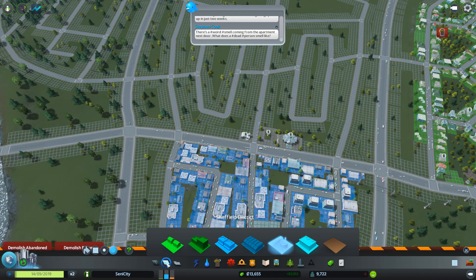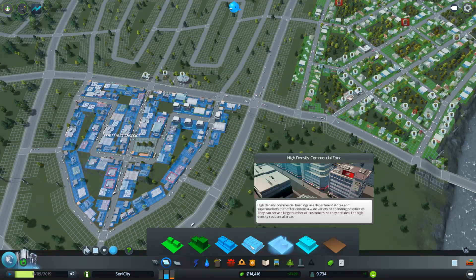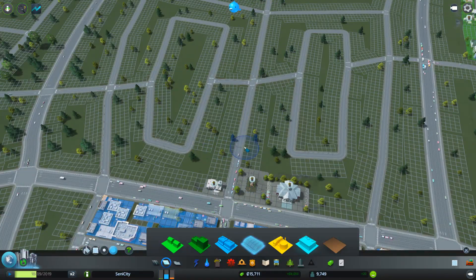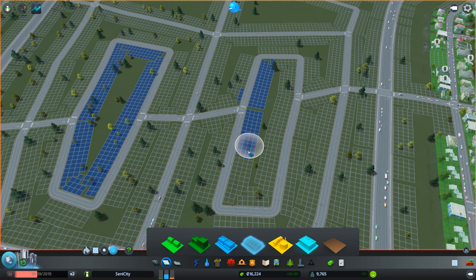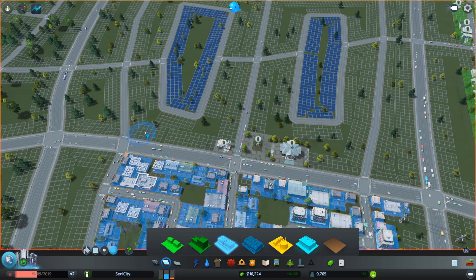We've also got heavy-density commercial, heavy-density residential, and office zones to keep an eye on. Let's create some heavy commercial in these sections here — they're going to need power, we'll see how they grow. Then let's also get some more low commercial with the bucket tool here, here, and here. I'm quite happy with that.